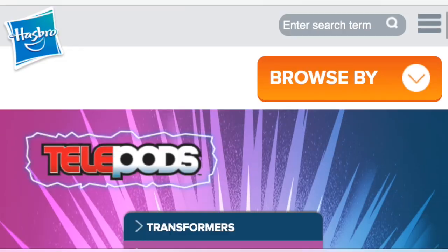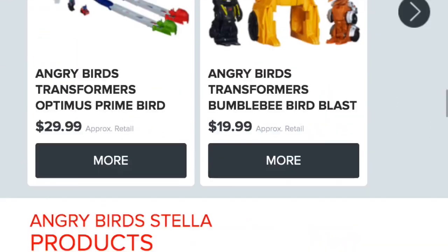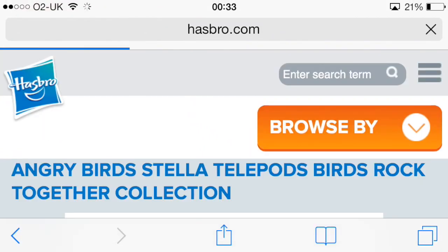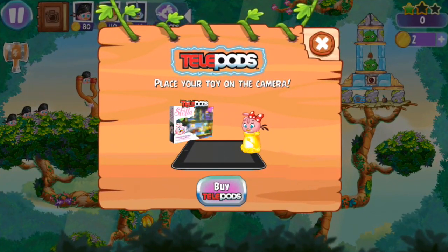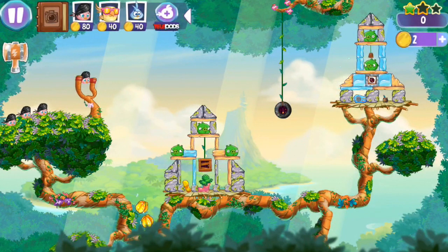Here we're seeing what happens when you click the telepod button. This is where you use your toys to bring in characters into the game, and if you don't have them you can click 'go to store' and see on the website where you can buy the telepod characters — you'll find them in toy stores as well. I like the way the telepods combine the ability to bring characters into the game with real physical play, which I think it has over the likes of Skylanders and Disney, because there's a real play mechanic with physical toys.